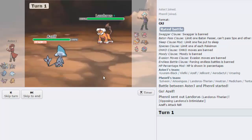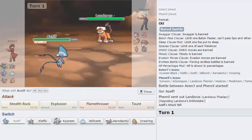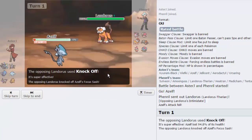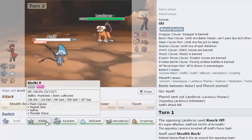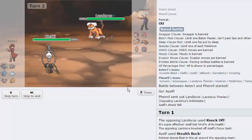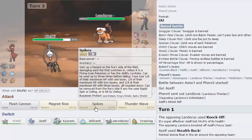As my opponent decides to lead off with Landorous, this means that I get up Rocks right here. I can also Taunt — this does look like a potential Rocker, but he also has the Heatran. So I'm just going to go for my Rocks. He goes for the Knockoff, brings us almost down to Sash, and we are able to get up our Rocks right there. I'm assuming he's just going to click Knockoff again, so I'm actually going to go hard out into Klefki right here, and we're going to start Spike Stacking, and we still have our Spin Blocker alive, so this should be absolutely fine.